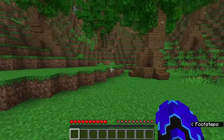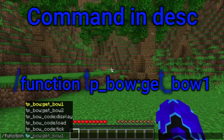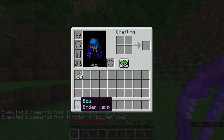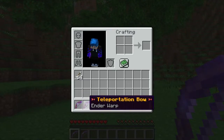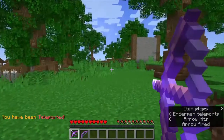To get the teleportation bow, you type 'function tpbow getbow1'. There's also getbow2. The difference between bow1 and bow2 is: bow1 is a normal bow with the enchantment enderwarp. Bow2 is the exact same thing, but just with a cool name. Enderwarp allows you to teleport with the arrow.